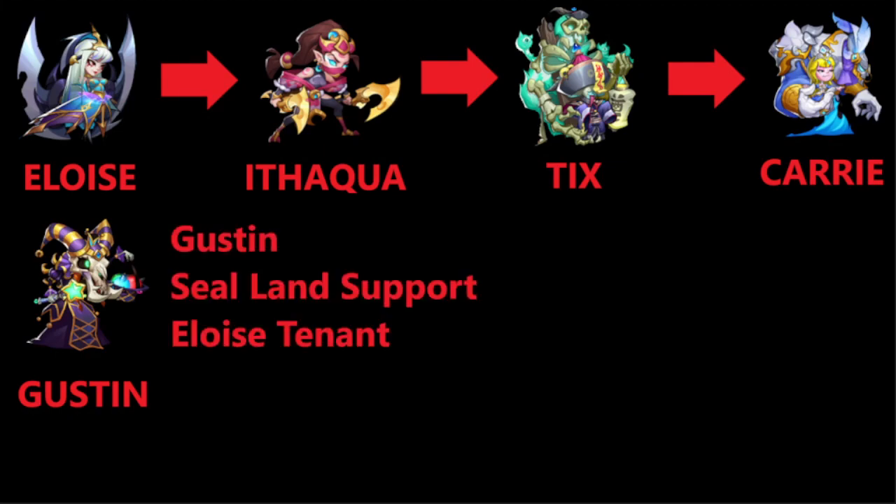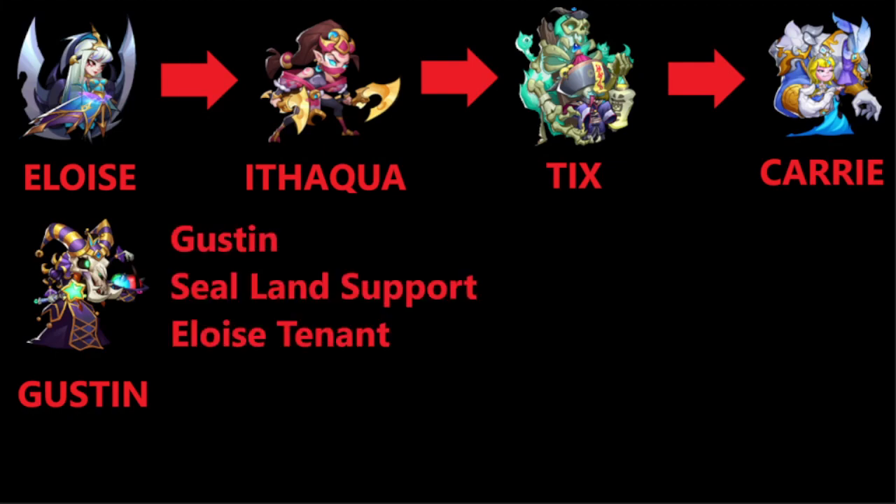And then we have Gaston. Now Gaston is not the best of course, but he is actually a very good support in Sealand, especially in the early rounds where he survives. He will remove the twine from Eloise with his skill. He is also the last tenant for our Eloise. At this point we have 4 tenants ready to go, and if you have enough stellar to V4 Eloise, you will have all the tenants ready. You can probably clear 23 very easily with these heroes.